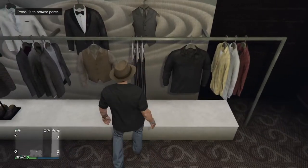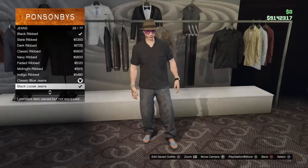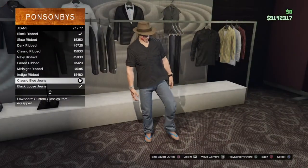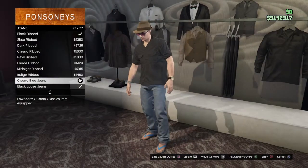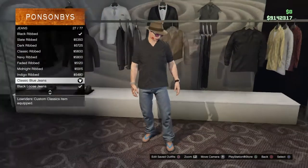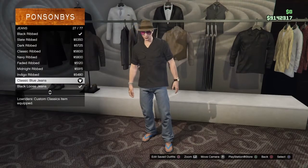Once you've bought that, go over to the side and browse pants. This is the easiest bit - go to jeans. The closest thing I could find to him while looking at photos was the classic blue jeans, because the bottom of his jeans is sort of rolled up but we don't really have that for male characters. So if you want to be spot on, pick the classic blue jeans, which is number 27 out of 77, from the Custom Classics item update.